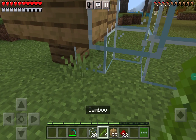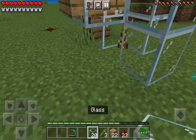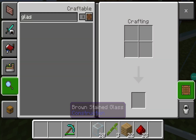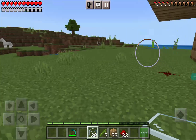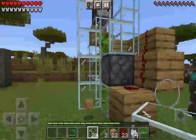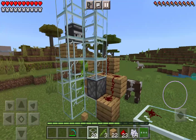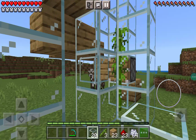Now you've done the redstone part. All you're going to do is go inside to the bottom and place a piece of bamboo like this. Now you're going to wait for the bamboo to grow.